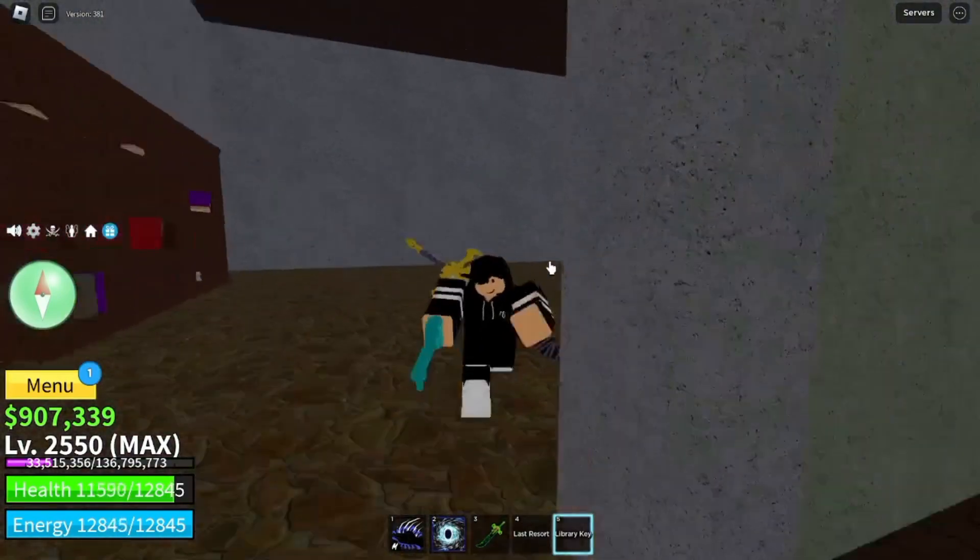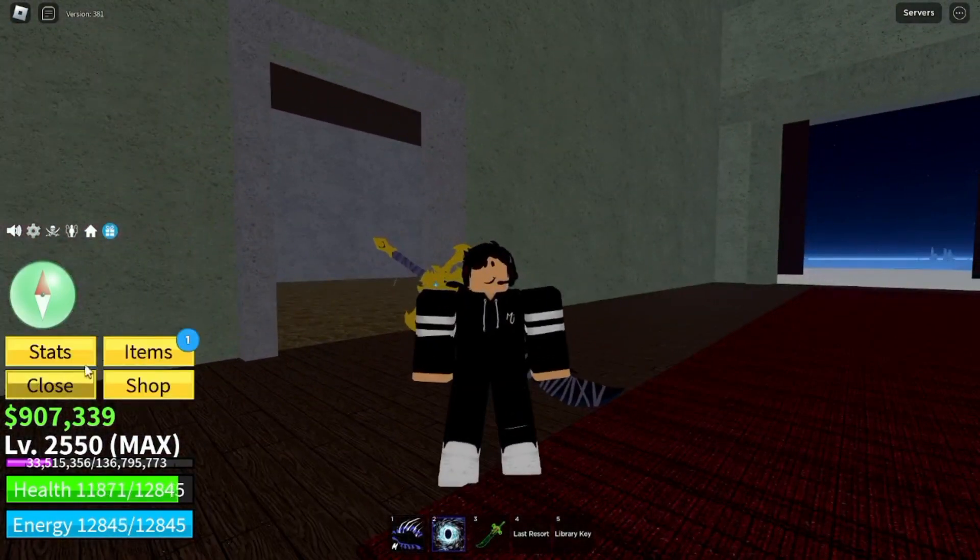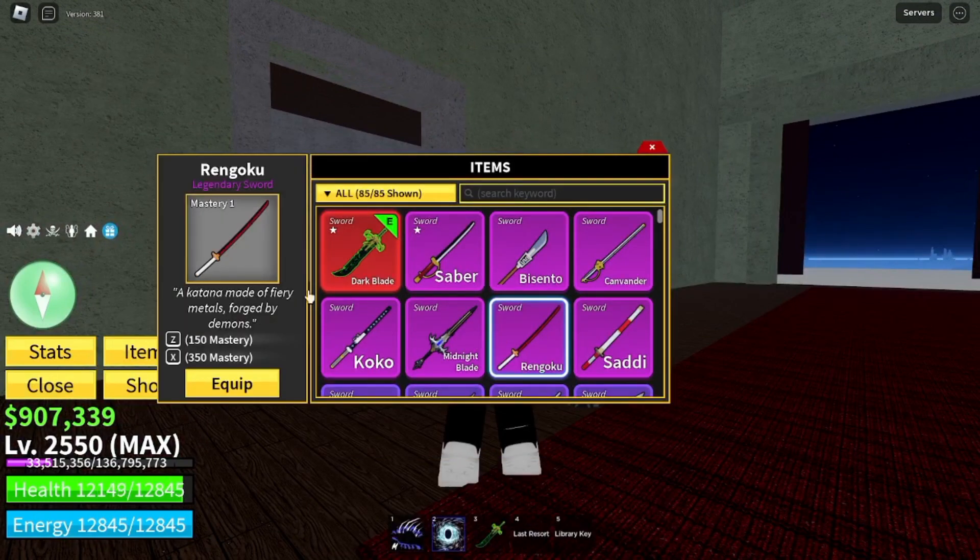And if you're wondering what the other key is used for, the library key is used for this room right over here. And just go ahead and equip the Rengoku.